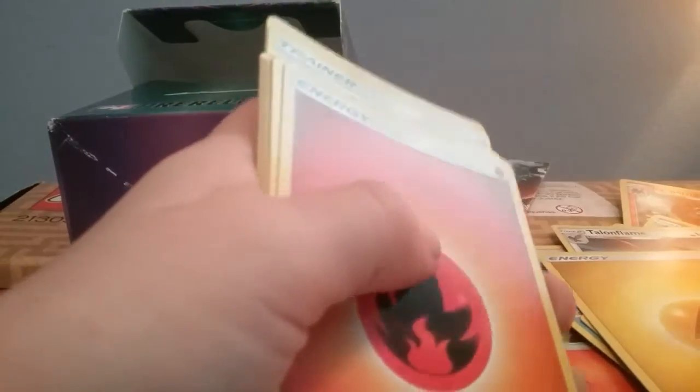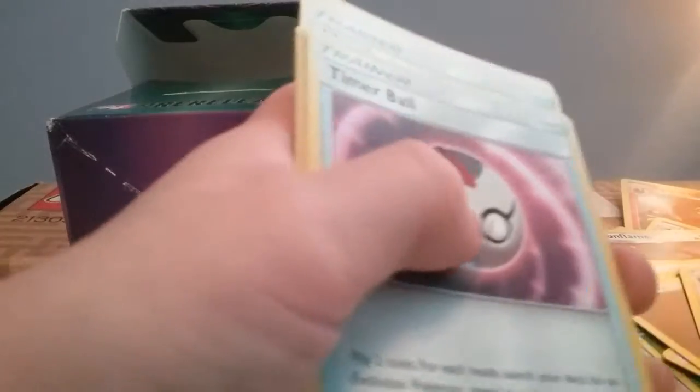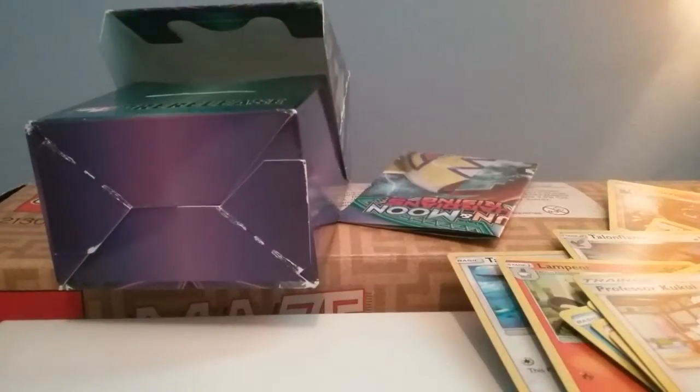We have an Electric Energy, a Fire Energy, and a Dark Energy. We have Lily, Timer Ball, Brooklet Hill, Multi Switch, Max Potion, another Max Potion, and Professor Kukui. All right!